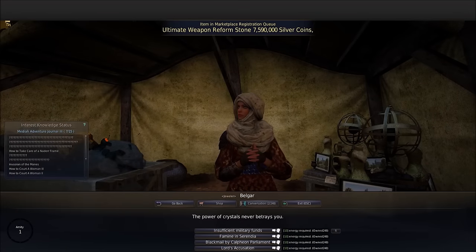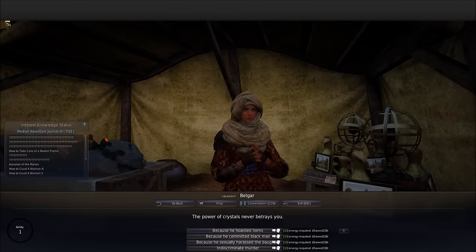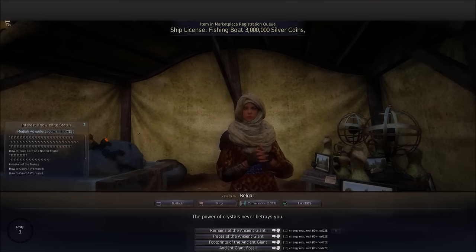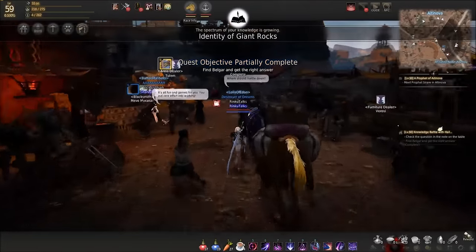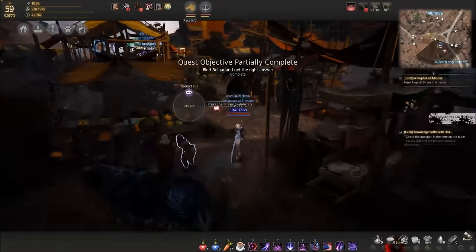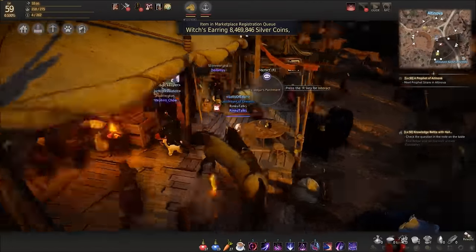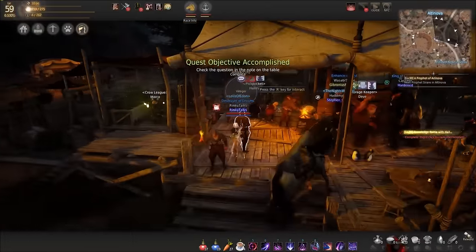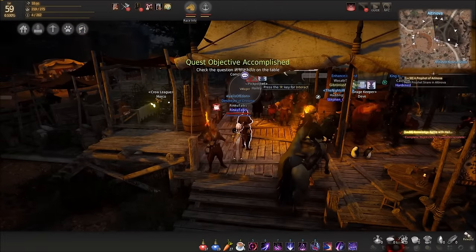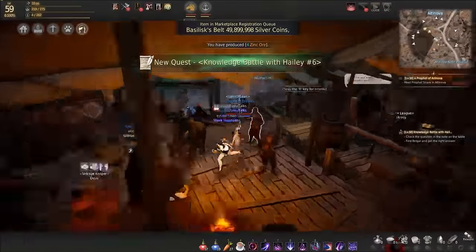The next answer is 'Lord's Accusation.' After that, it's 'because he sexually harassed the daughter.' Next up is 'specifically the remains of the ancient giant.' She'll tell you instantly if it's correct - if it's wrong she'll say try again, but that wastes energy. Luckily, on the BDO database, neptuno posted all the correct answers.